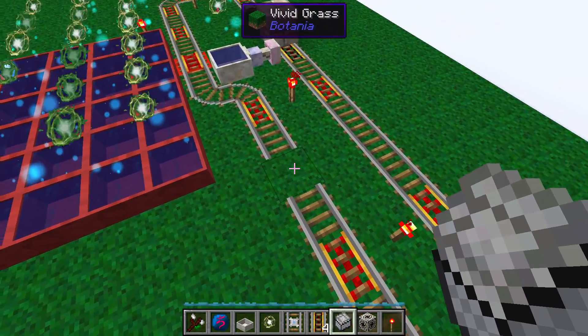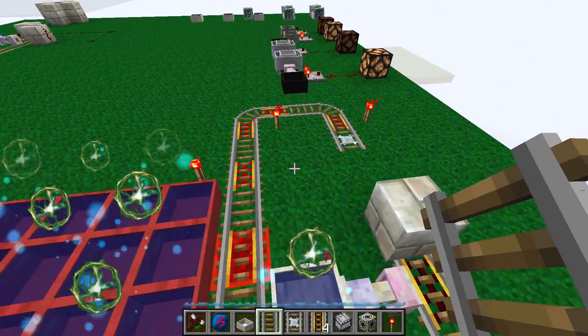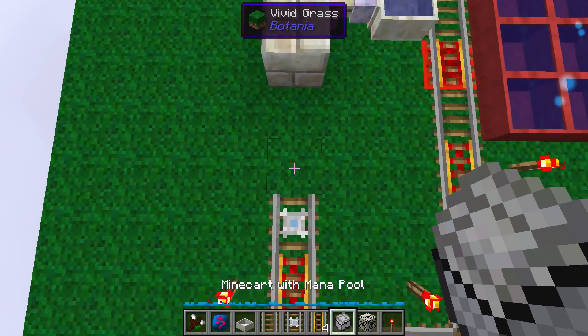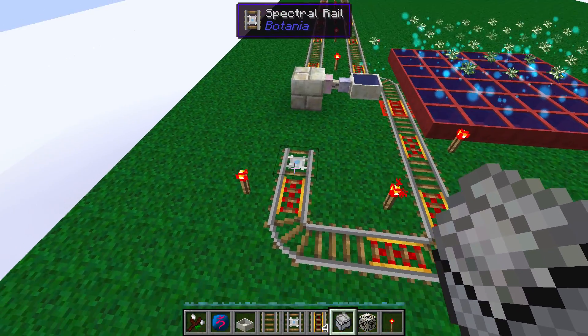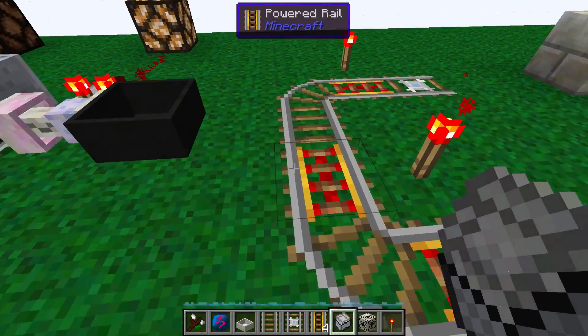Let me get rid of this minecart — I have an empty space there, let's fill that void. The way this works is we've got a spectral rail. If you're not familiar with spectral rails, they allow minecarts to jump distances and also go through solid blocks.